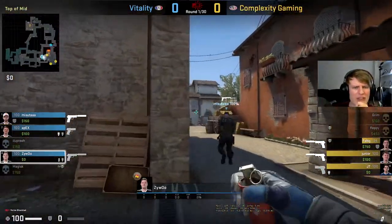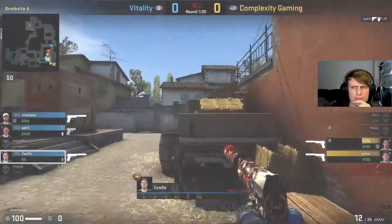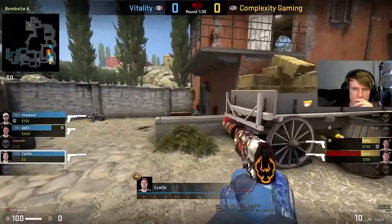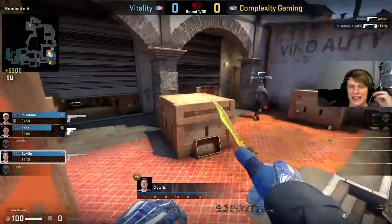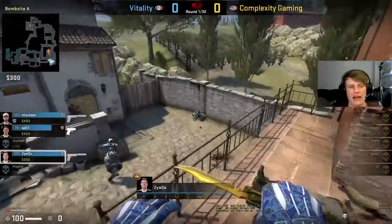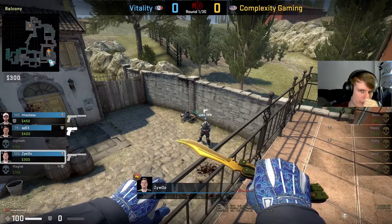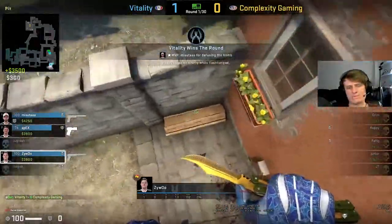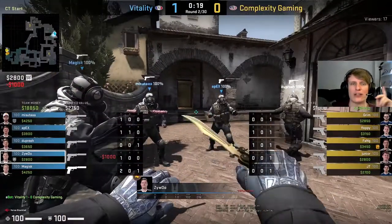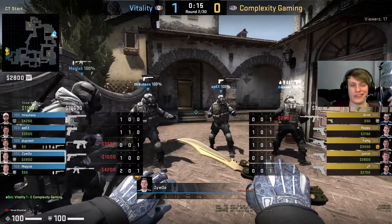Complexity have quite a strong setup, this is kind of tough to break. But Apex hitting that shot means this is very Complexity favored now. Good flash from ZywOo, mini pit blind to heck, and yeah good solid retake from the boys in Vitality. It was a decent apps pop from Complexity, got themselves in the 3v3. Good utility usage from Vitality and Apex getting that first kill nice and clean was very vital - that completely swings the round.